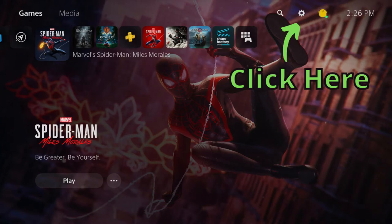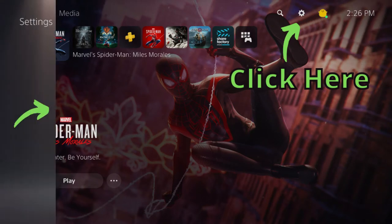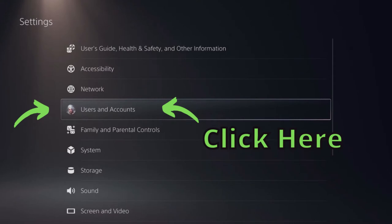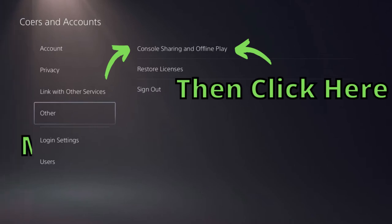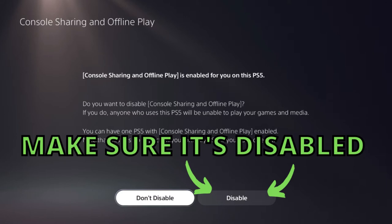Now here's how you can game share with a friend. The first thing you're going to want to do is log into your account on your PlayStation 5 — your own account on your own PS5. On the main menu, click the gear icon right next to your avatar. Next, select Users and Accounts, then select the Other option. Now you're going to want to select Console Sharing and Offline Play and make sure that it says Disabled. If it shows that it's Enabled, just switch it to Disabled. Now your part is done as the person who's game sharing with a friend.